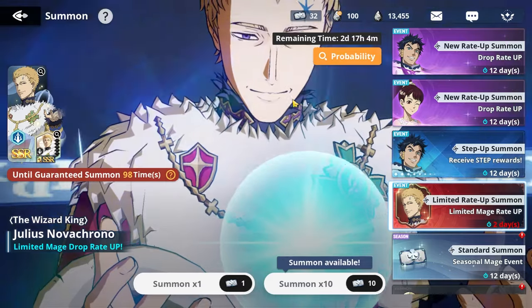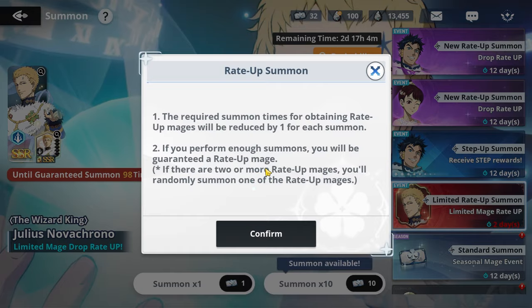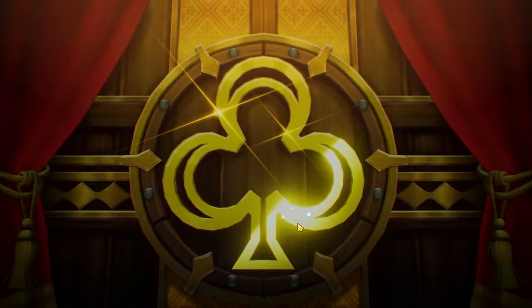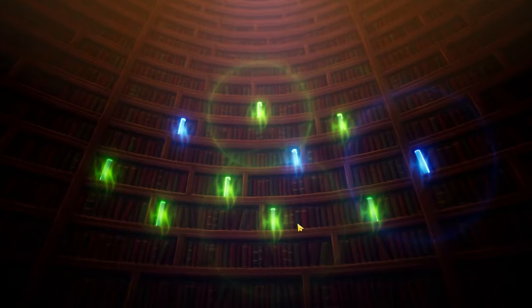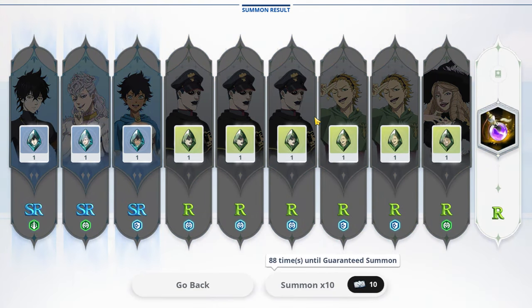We have three multis left. The guaranteed, I believe, is just for the Julius — it's not for the skill page. I'm trying to stay optimistic here guys. Come on, three multis, give us the skill page. Guys in the comment section down below, let me know how your luck on this Julius banner has been. Did you get the skill page? Did you max dupe your Julius?